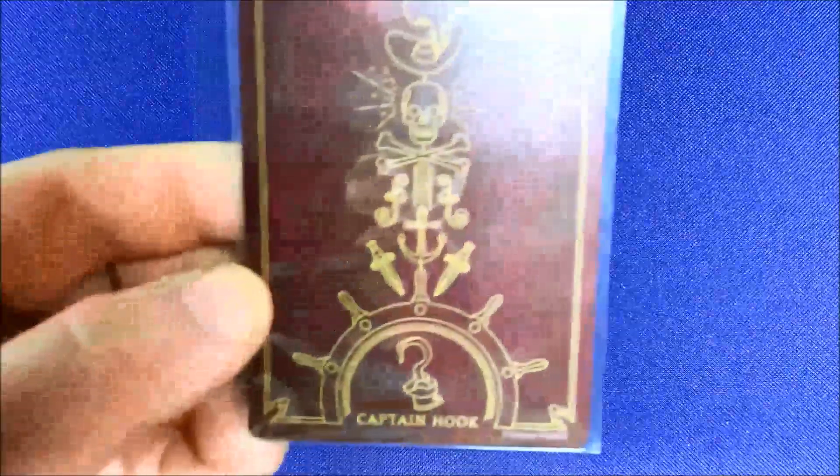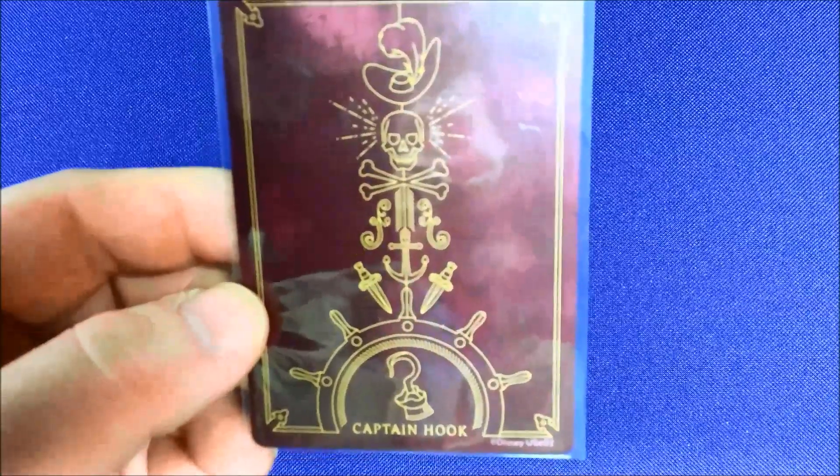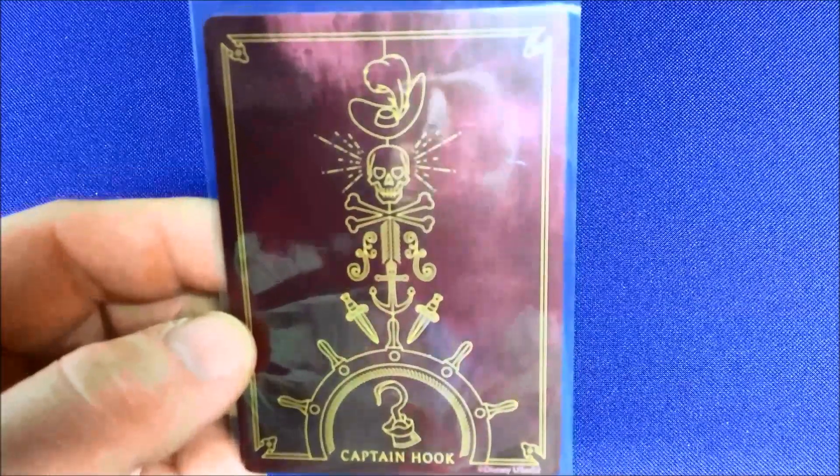I love these card backs. Captain Hook's got the hook, a ship wheel, daggers, anchors — a bunch of pirate stuff. Would have been maybe cool if they had a clock on there, but I still love it. So we're going to go through Captain Hook.